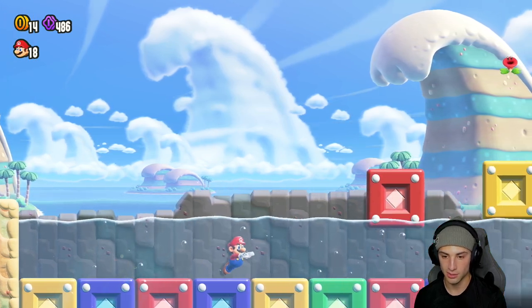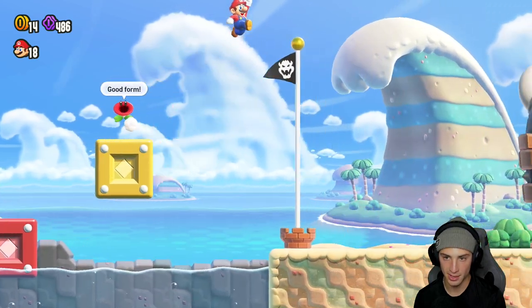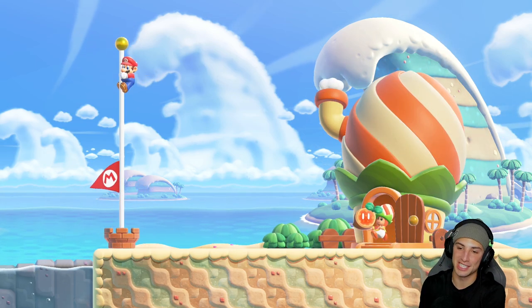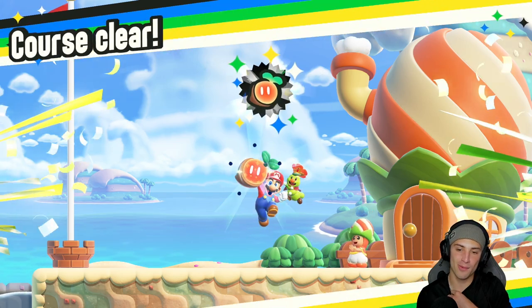Go down here - this will create me a path. I'll hop up here and bang, top of the flagpole! Getting ourselves a brand new badge. We'll do one more level before we finish off today's video - I feel like we accomplished a lot. Cool, give me that wonder seed.